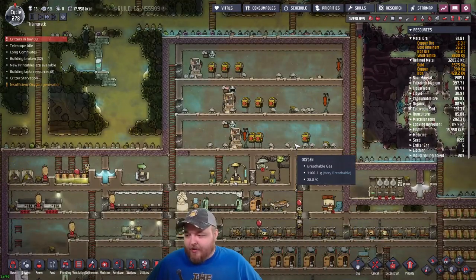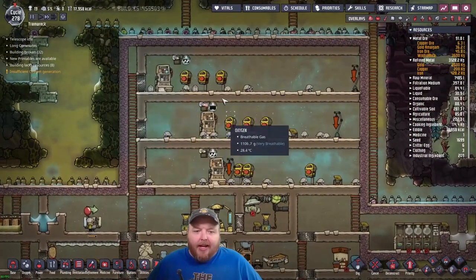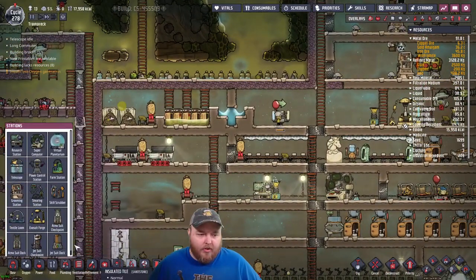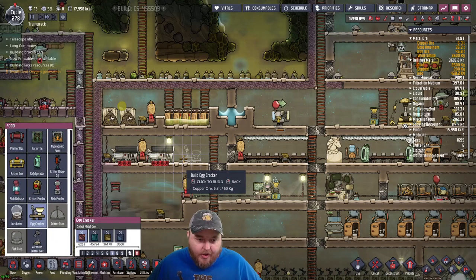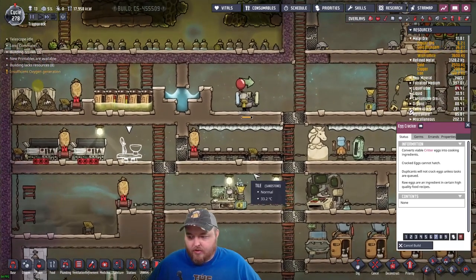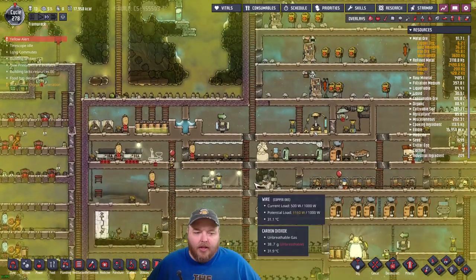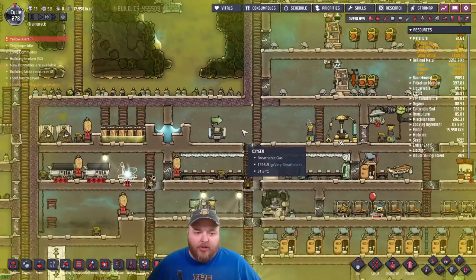Put them in containers or use the egg cracker on them. But then, like, on all the eggs? Or what are we talking here? Do I do every other egg? I'm afraid if I just keep cracking all the eggs that I'll never have new creatures again.